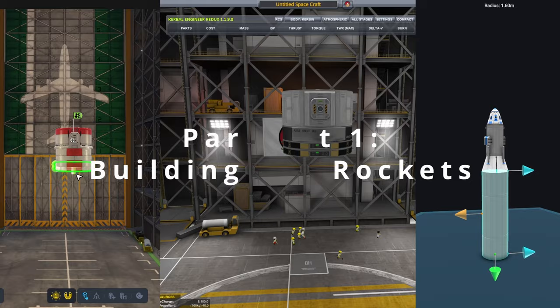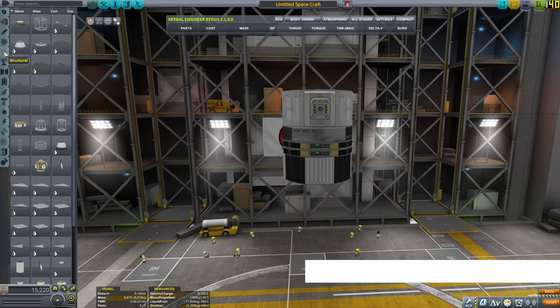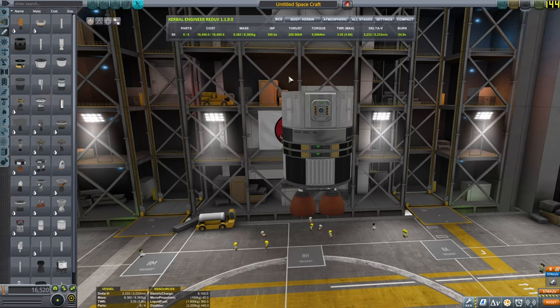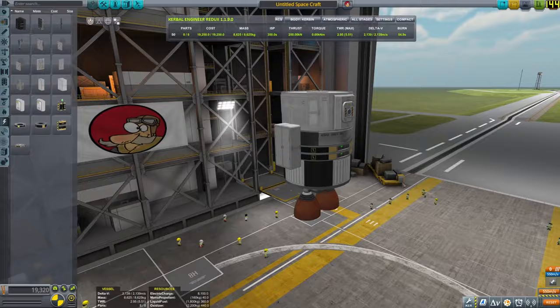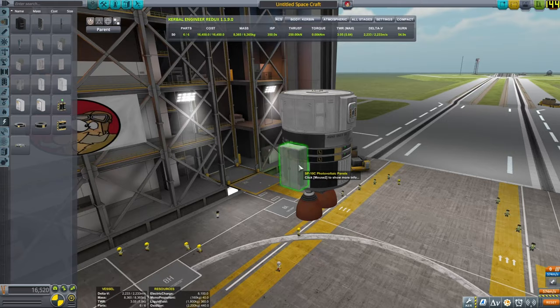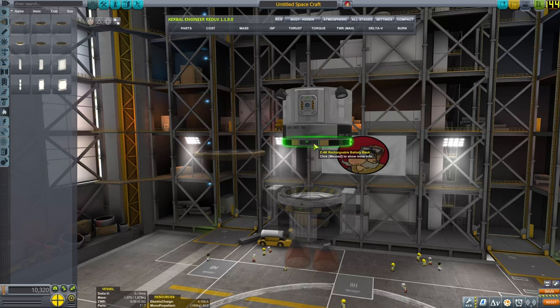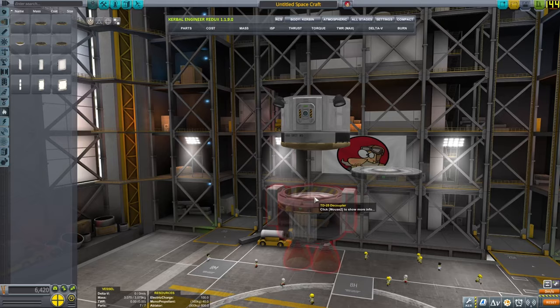Kerbal Space Program 1 is the reigning champion, going strong for 12 years with a strong modding community. It's basically a physics simulator of building and launching rockets containing tiny spacemen called Kerbals into orbit of Kerbin and into the solar system. There are three modes: science mode, which unlocks new nodes via science; sandbox, where you can build pretty much anything; and career mode, where you get contracts to fulfill.